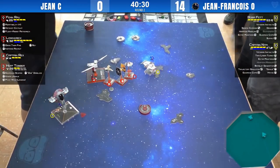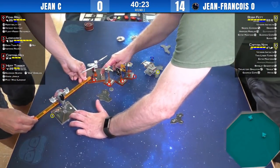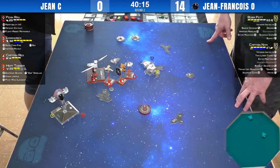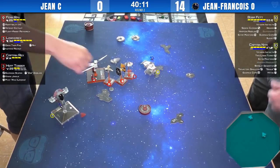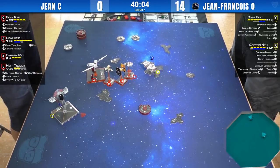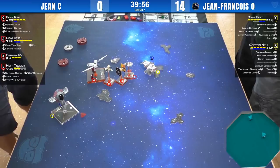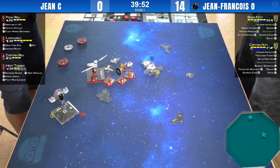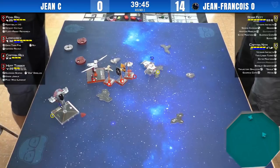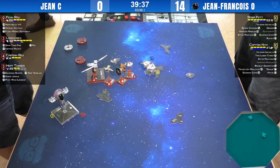We have a range two Lorik shot on Boba — two damage. Boba takes some hits. Hef doesn't look like he has a shot — no, just out of range. They called a judge over to see if it's in range. It doesn't look like it is. Once Jean ends up losing one of his big damage dealers, Hef and Lorik, it becomes a lot harder to throw enough red dice to make it past Boba. Especially with bomblets on the other side.